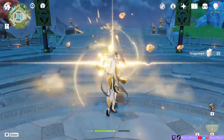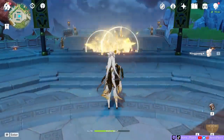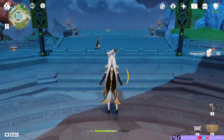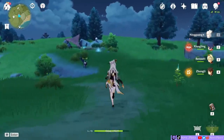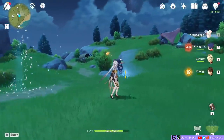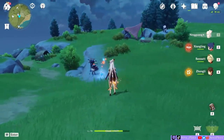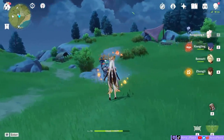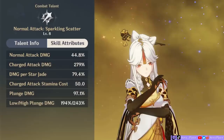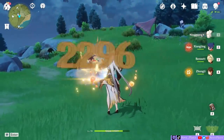As a main DPS, you will be using a lot of Ningguang's auto-attacks while on the field and waiting for her skill and burst to be up. Every time her normal attack hits its target, she obtains a Star Jade. You'll see it floating behind her, and you can accumulate 3 Star Jades maximum at C0. Ningguang's charge attack will then throw all of the Star Jades accumulated to deal additional damage. Her normal attack multiplier is low, although it hits twice and gets better at C1.